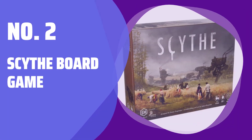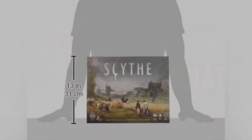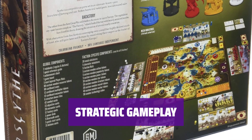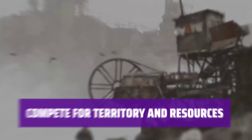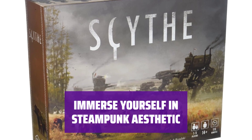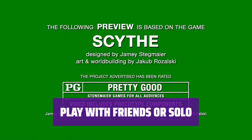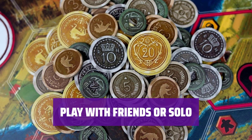Number 2: Scythe Board Game. Step into a world of alternative 1920s Europe with a unique steampunk aesthetic, where 1-5 players will compete for territory, resources, and prestige. Unlike most combat games, Scythe penalizes direct warfare, requiring players to strategize and compete in a different way. Gather resources, expand your territory, and build your empire in this immersive and strategic game. Gather your friends or go solo as you embark on a thrilling adventure where victory is achieved through skill and strategy.